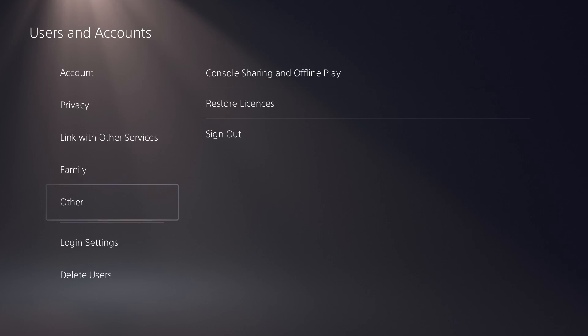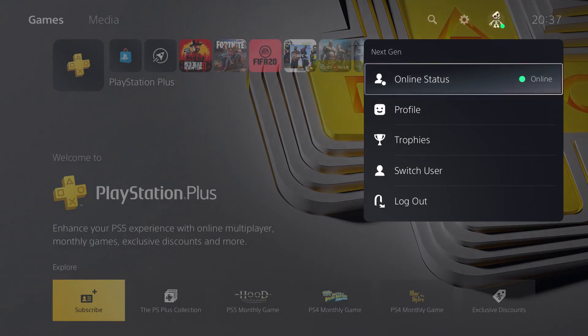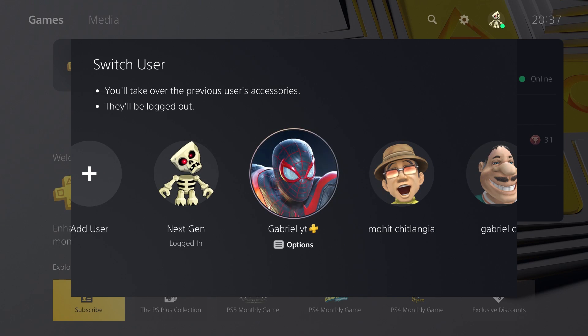Now another reason why this feature is really helpful is because you can essentially play games offline on your PS5 if you've set your PSN account on which you've purchased games as the primary account on your console. For example, if you've bought a ton of games on one account called Next Gen and you want to be able to play the same games on another account right next to it, like Gabriel YouTube, you can do this by setting Next Gen as your primary account on your PS5. That's going to let you play all the games you've purchased on Next Gen on any other account logged in on your PS5.